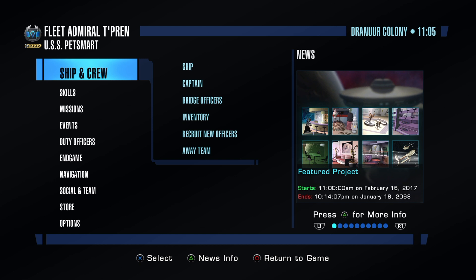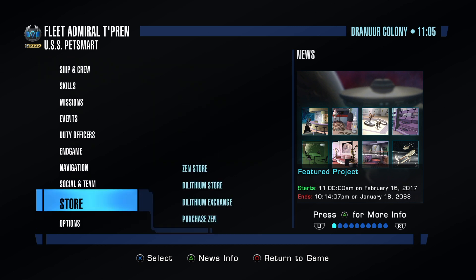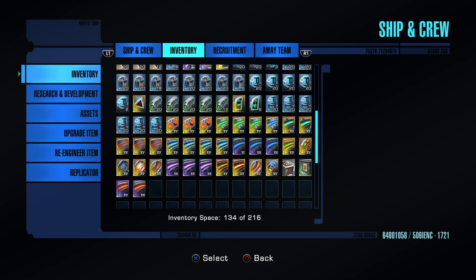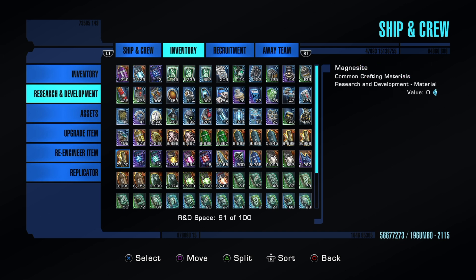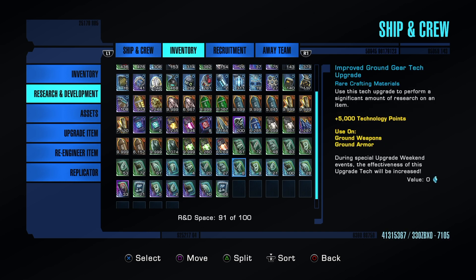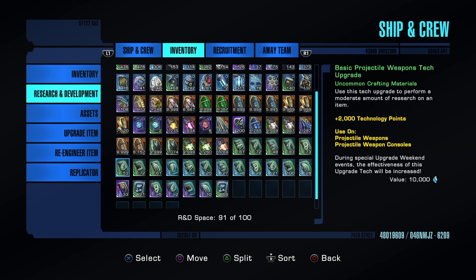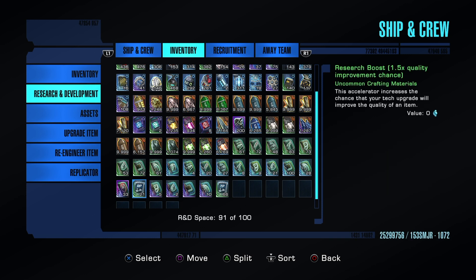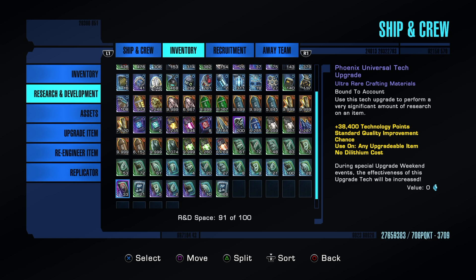What I like to use is our Phoenix upgrade tokens. If we go to Research and Development in our inventory, you'll see you might already have a bunch of these things. Regular tech upgrades are nice but they are not efficient to upgrade with. What we're going to be focusing on is the Phoenix tech upgrades, and also the accelerated tech boost and the accelerated research boost.